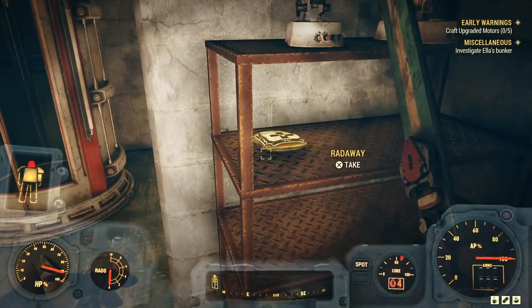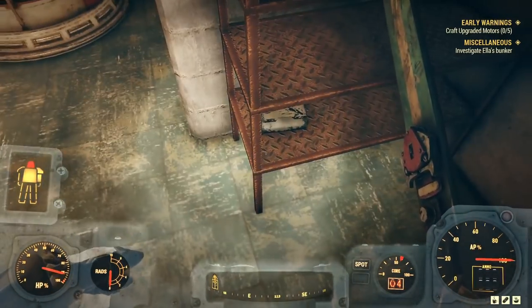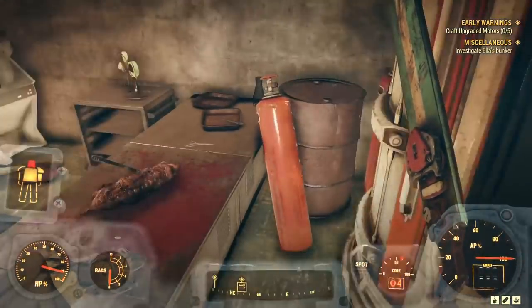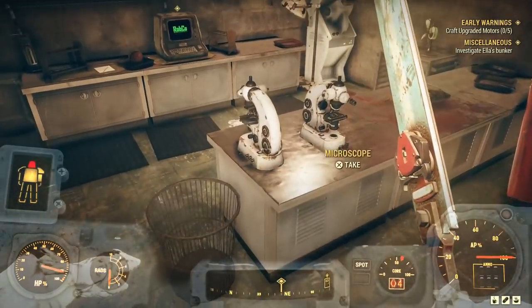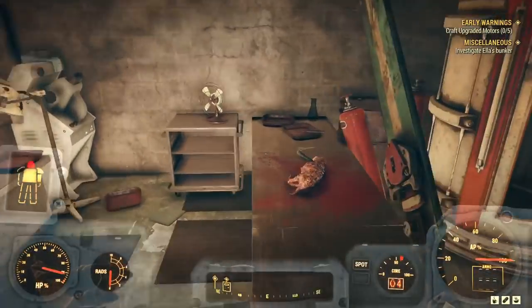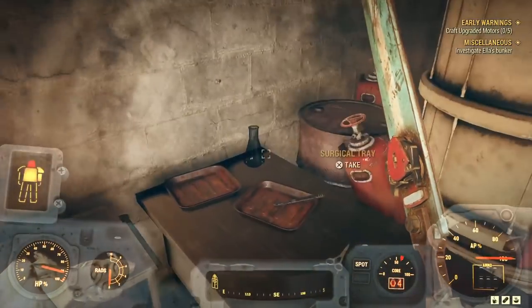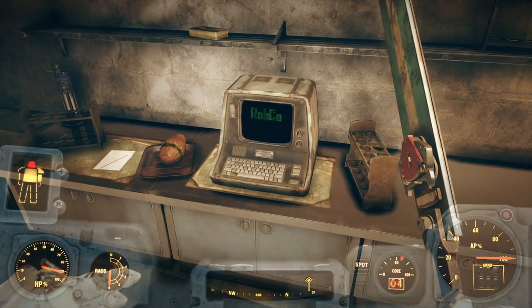We have to craft the upgraded motors as part of Early Warnings, so we'll look at that at a tinker's bench in a second. There's not really much to it at all. I grabbed my desk fan — hoorah. If you access Ella's terminal and have a read around, when you come back out the miscellaneous quest becomes 'An Organic Solution.'